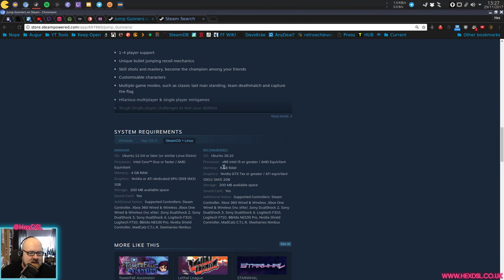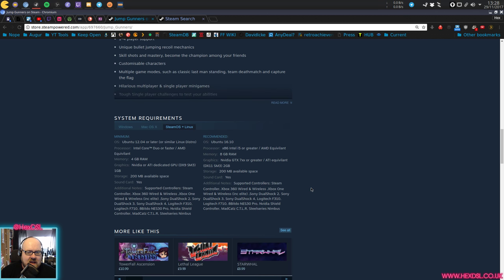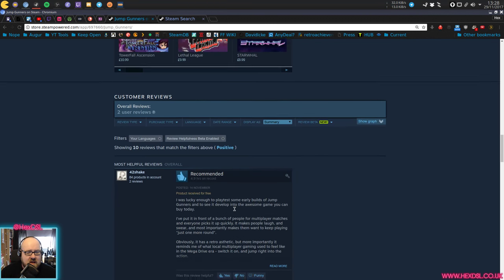Recommended specs: Ubuntu 16.10, Intel i5 or greater, AMD equivalent, 8GB of RAM. Minimum is 4GB. Nvidia GTX 7 or AMD equivalent, DirectX 11 SM3, 2GB of VRAM, 200GB of storage. Controller supported: Steam controller, Xbox 360 wired and wireless, Xbox One. All the controllers are supported.